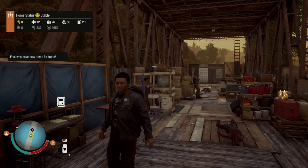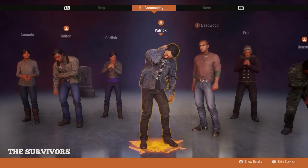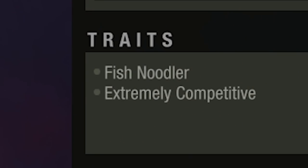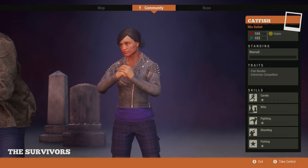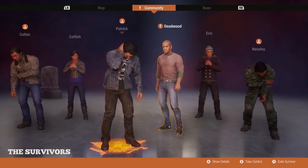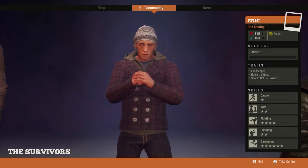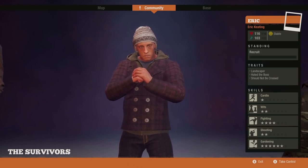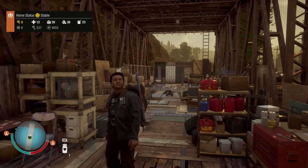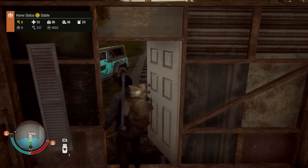I had to get a few extra survivors in between episodes. Now we have Catfish here, who is a fish noodler — she provides food for us every day, which is pretty neat. As well as Eric here — he is a gardener. So now we could get a garden which also provides food for the colony. Why does he look so angry? Looks like he wants to beat someone up. So let's hop into a vehicle and head all the way over to that base.